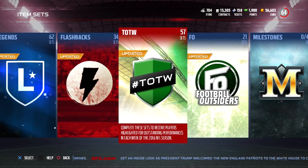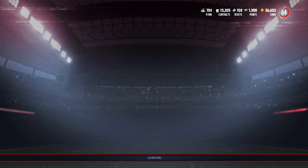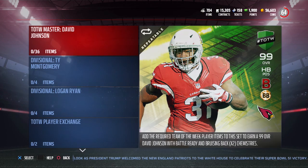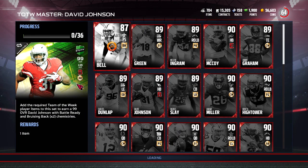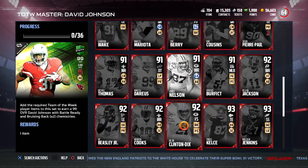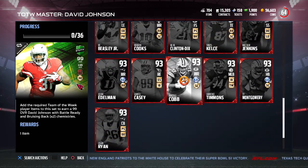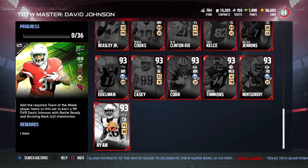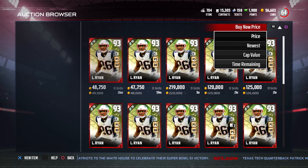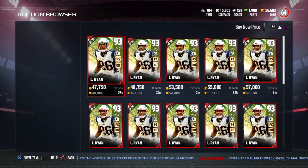Now that we've taken a look at the Julio Jones, let's take a look at the next one — the Team of the Week. This is a 99 overall David Johnson. David Johnson did get two hero cards throughout the year on the Team of the Week sets, so obviously he makes sense as the reward. But take a look at the price of some of these cards — it's just crazy. I don't understand why they do this every single time. Every set is so expensive to complete. This is not as expensive to complete as the Julio Jones set, though.